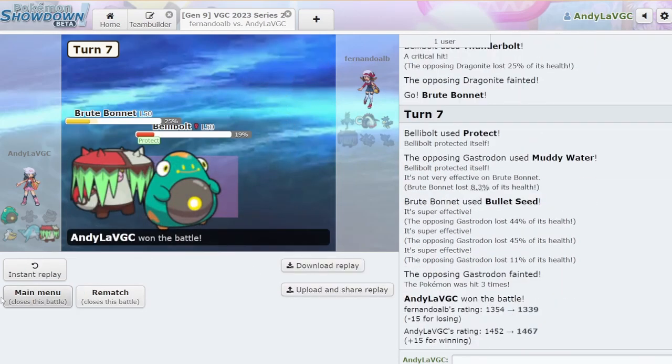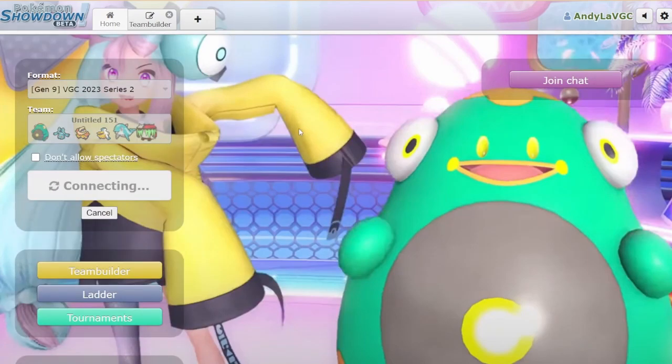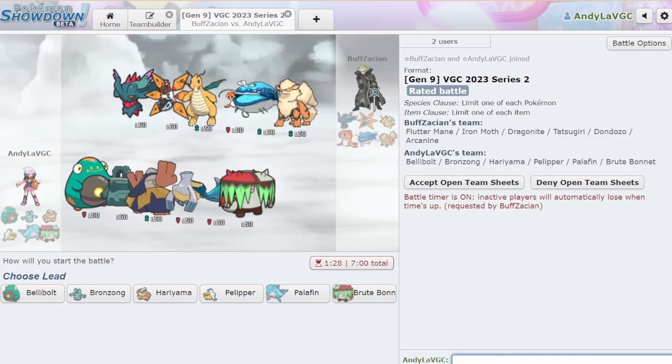Gastrodon is also a little bit of a problem — Bellybolt literally cannot damage Gastrodon. We're doing great, I feel so good right now. We're having a great time. Bellybolt — the Belly Boy, the Belliest.